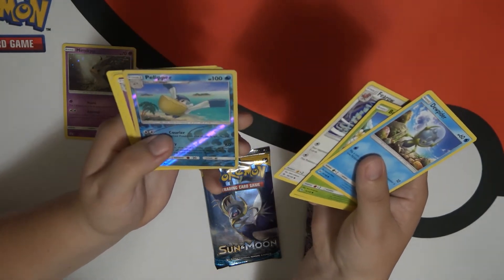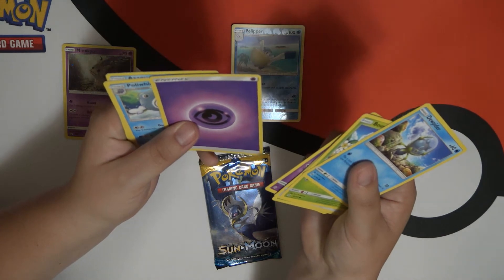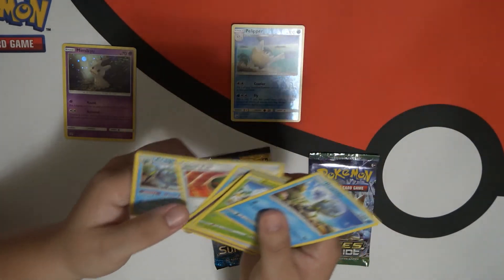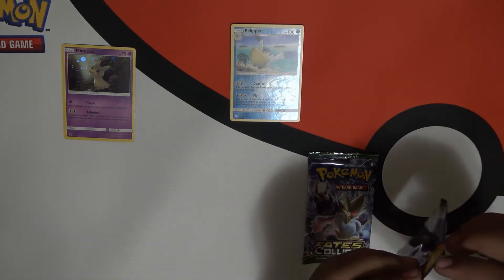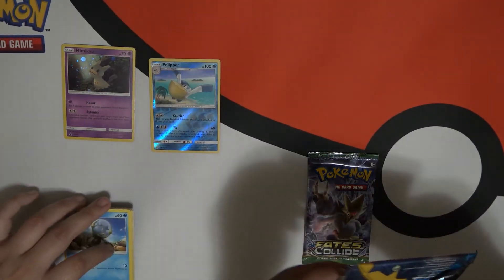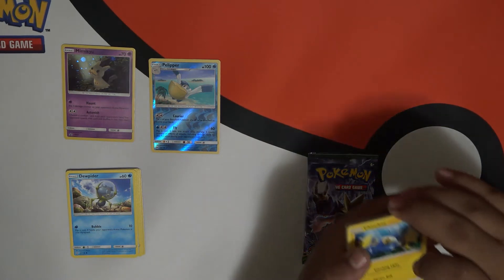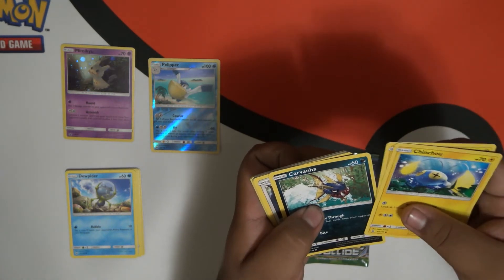Ooh, there you go. That's a reverse holo. A Cosmium. And a psychic energy — I thought it was dark energy but it's psychic. I don't know much about Pokemon.